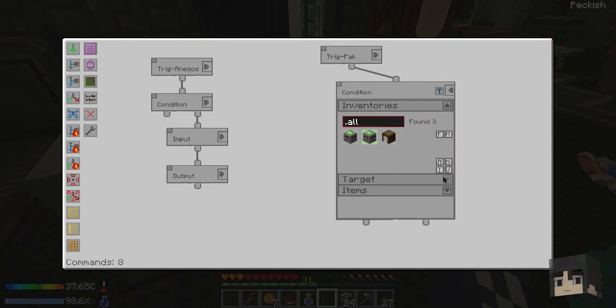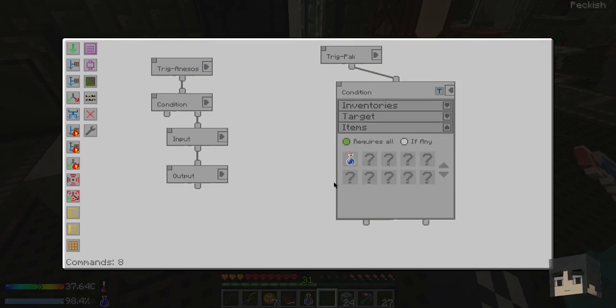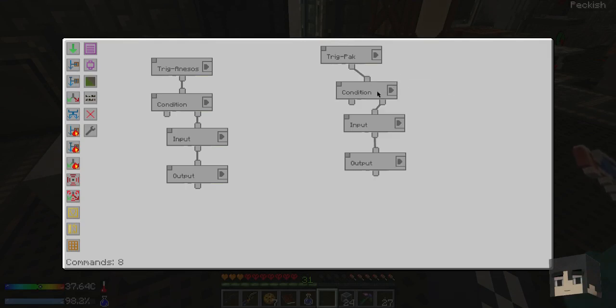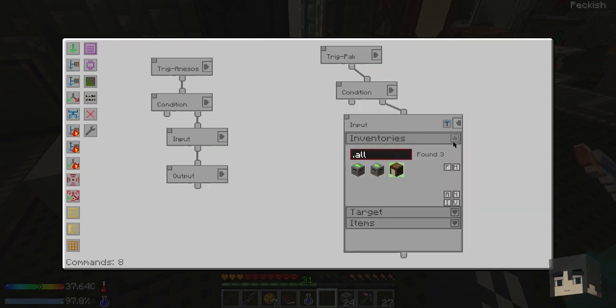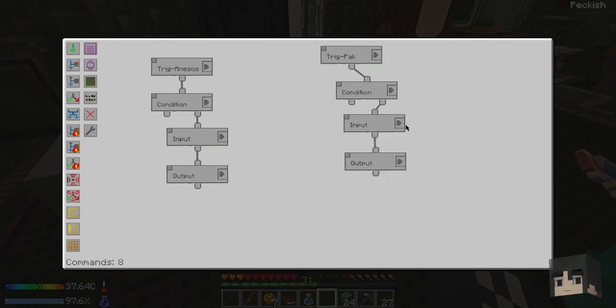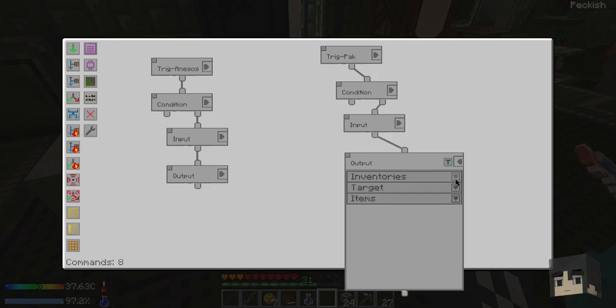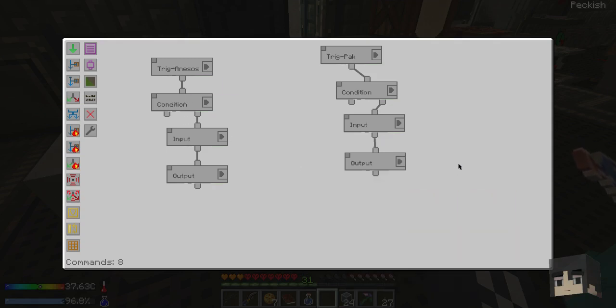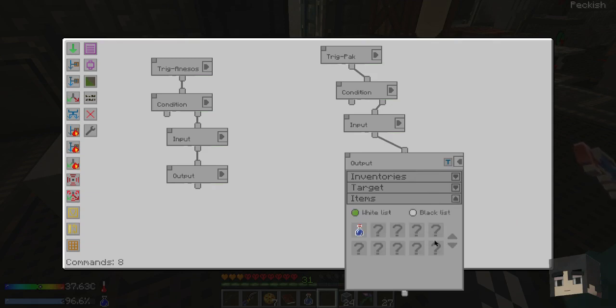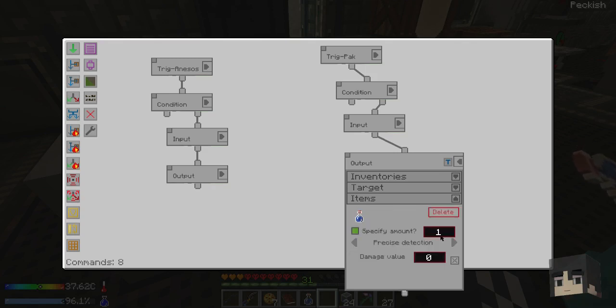Here's the general gist: you go into the condition, and it's checking to see if the inventory - which is me via the aerial interface - has a cold water bottle. If it does NOT have one (the false condition), then you pull from the barrel a cold water bottle and the output goes to me. Same thing for essence. One important thing: right-click the cold water bottle and specify ONE, because otherwise it'll fill your entire inventory with cold water instantly.